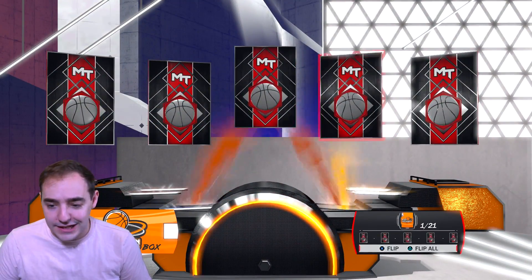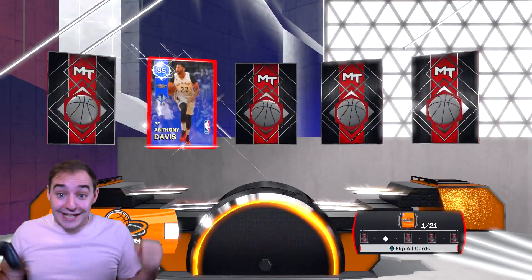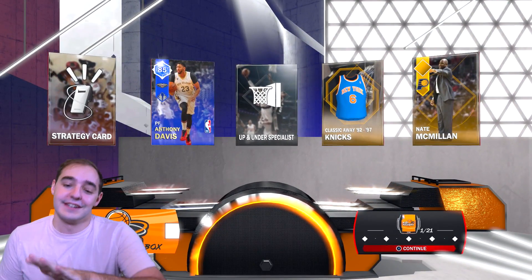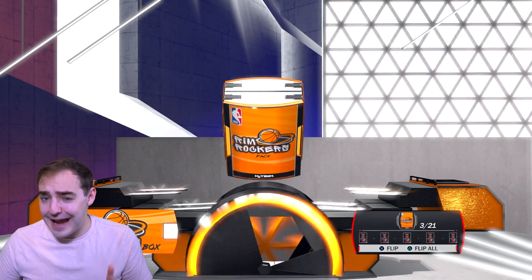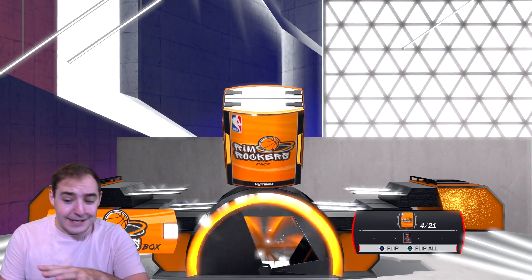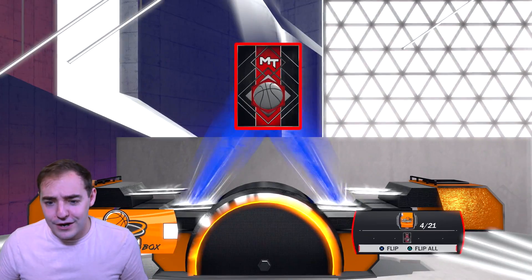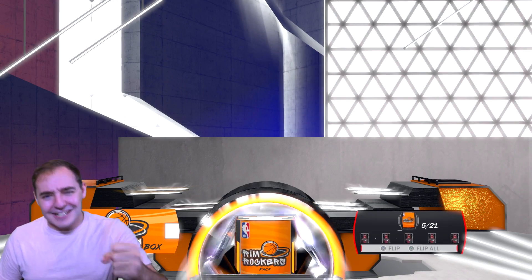Gotta get an Andre Iguodala jersey. Let's open up a throwback one — be sure to smash the like button. Let's see if we can get this video 2,000 likes — maybe we'll try to finish the set and get Kobe. Rim Rockers, our last box right now for now — at least. Oh, it's a Sapphire — please be a player. Oh, it's Anthony Davis though. Okay, that's still pretty good — first pack, Sapphire! Y'all had me nervous — it came forward and it's like 'oh it's a coach?' No, it's not a coach! That's pretty good. But now we need multiple Sapphires in this box.